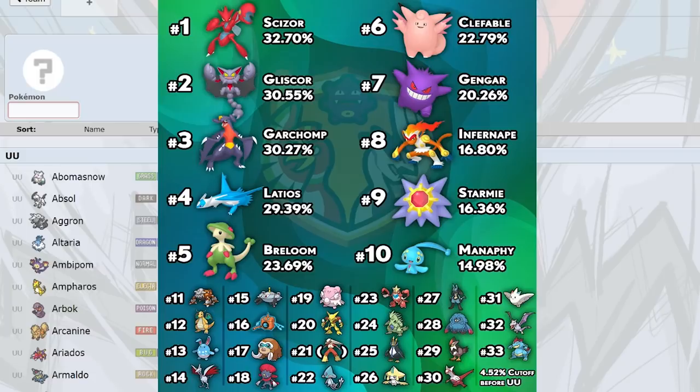Azelf and Aerodactyl are both OU, doing basically the same thing — Stealth Rock lead and dual screen lead. I've seen some Nasty Plot variants of Azelf which are okay, but Alakazam does that better. Starmie offensively hits more with Water, Ice, and Electric than Azelf's Fire, Psychic, and Energy Ball. Azelf and Aerodactyl are typically on more offensive builds, which is why they're being used.